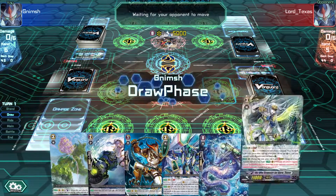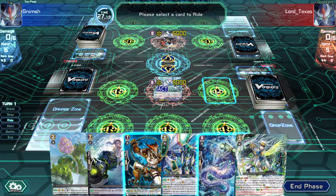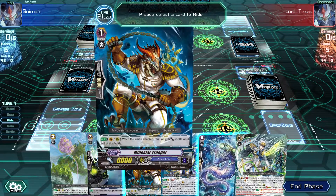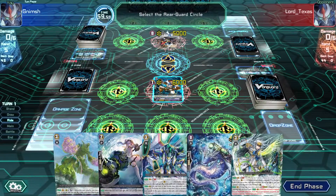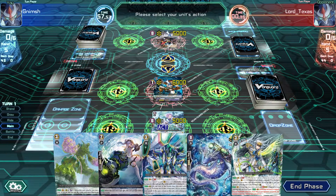Maybe this time we'll get a bit more lucky with the triggers, but we'll see. We do open up and as you can see I can also ride the grade 0 if I really want to, but I don't - for obvious reasons. I will use Forerunner. I'm thinking where do I want to have him. Good practice to put him on the left in case we get our 1-drop that boosts the Vanguard.